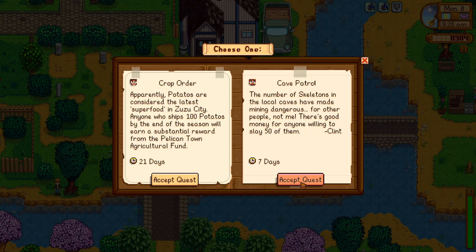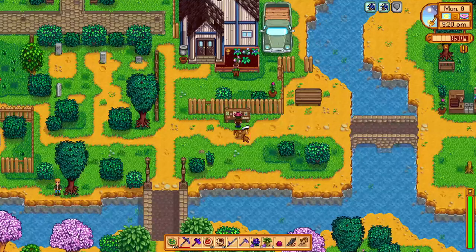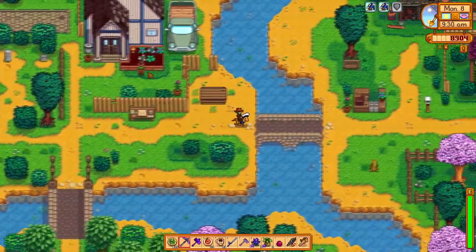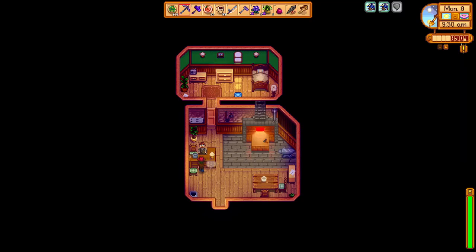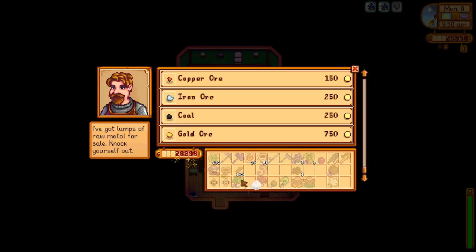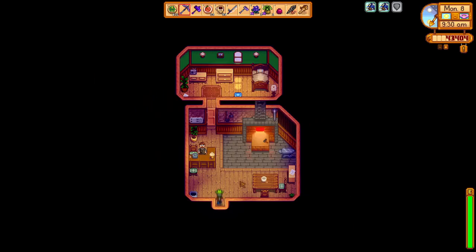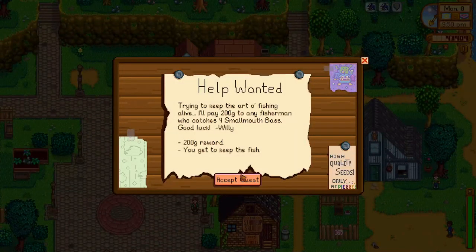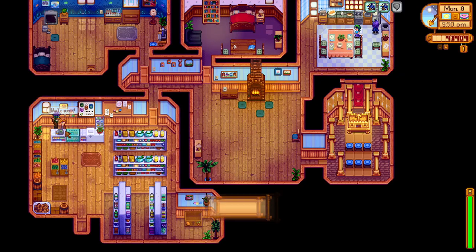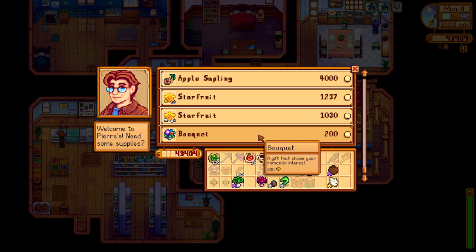It is the start of a new week, so we check the special orders board and select Clint's Cave Patrol order, since we still need the recipe for the Geode Crusher for the Craft Everything Perfection goal. We head over to Clint's to sell 23 iridium bars so we can afford a new shed and some rhubarb seeds to plant in place of where our cauliflower is grown. We then make a stop at Pierre's to give him a crocus and purchase a bouquet, which we will give to Maru since we have 8 hearts with her now.